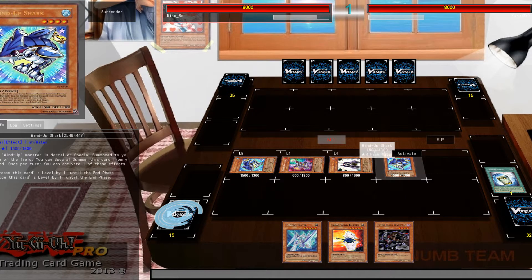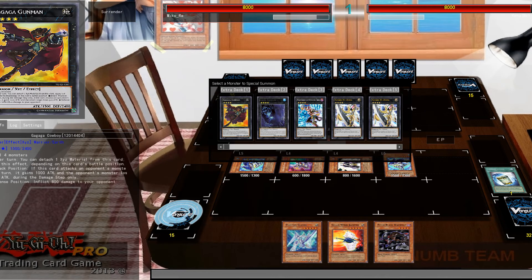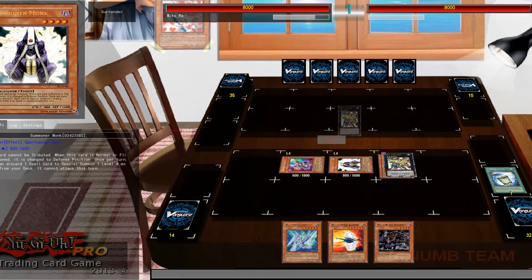Wind-Up Shark's effect lets me pull out another Wind-Up Shark, bring them both up to level five, and then we can have some little fun here making a Leo Arms — or Lion Arms, whatever — bring that out.